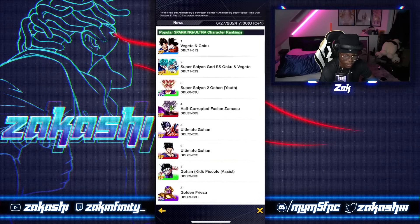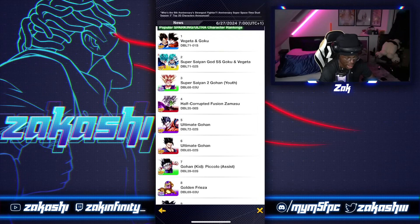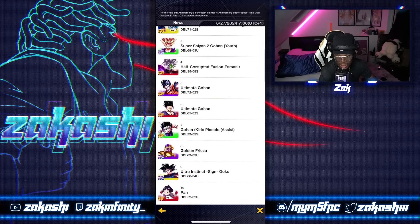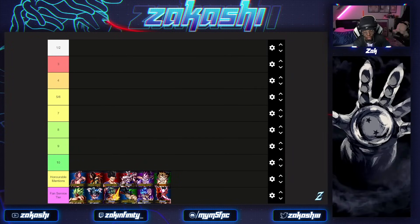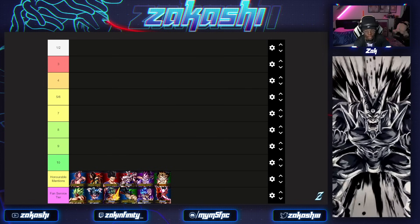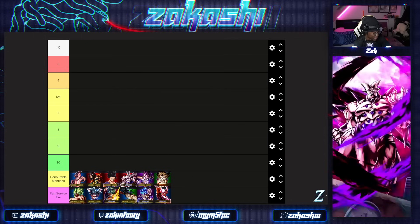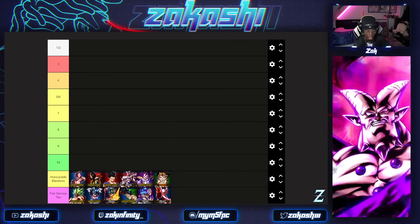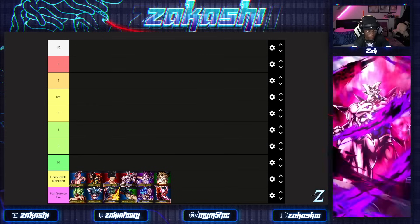Beast Gohan being at number six is kind of crazy considering a lot of people say he's not good at all. Just because a unit is high on the usage list doesn't mean they're top of the game - Revhan being above Golden Freezer and Ultra UI is kind of unlikely. So don't take it too seriously. We've got the fan service tier and the honorable mentions tier. The fan service tier is just for characters that people like but they're not actually contenders.